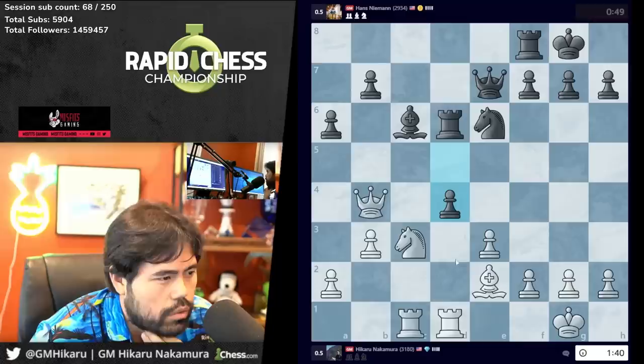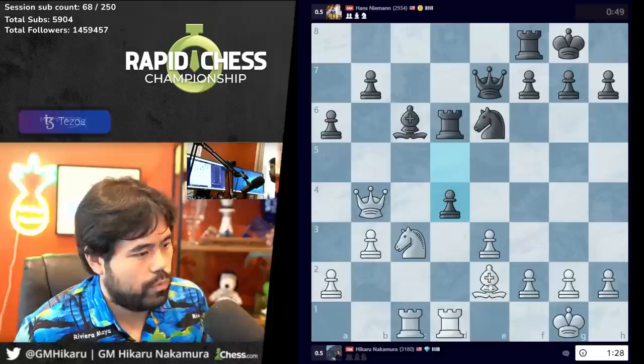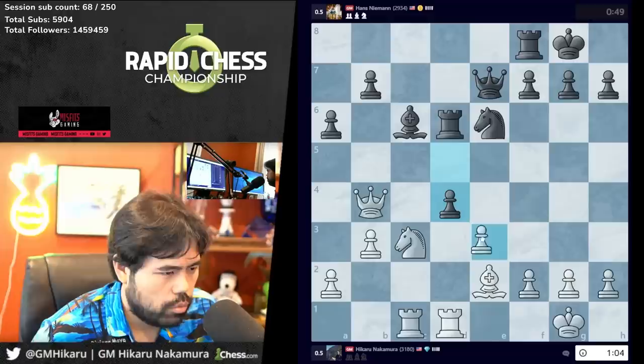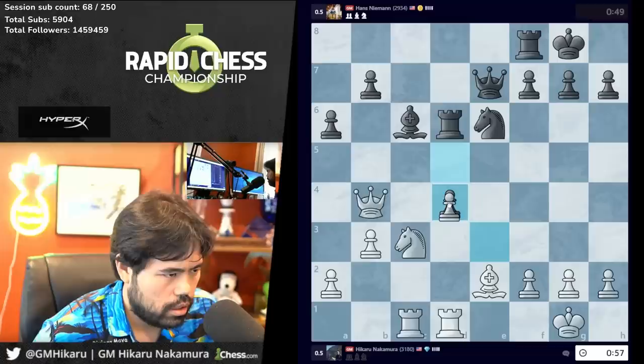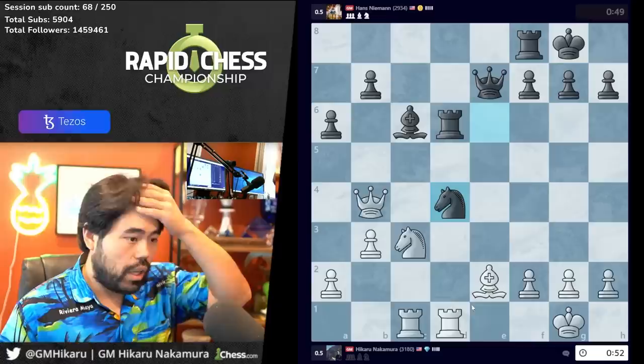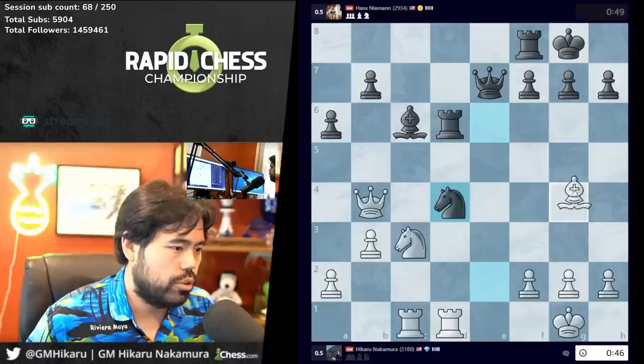Wait, I have to think — knight e4 is not a move. Just absurd what I'm doing. Wait, he takes on f4 — knight f4 maybe, I just have d5. Wait, maybe d5. Okay, if this is no good it's no good, I'm just gonna go for it. Oh — he's got queen g5! I didn't even see queen g5, what the heck!